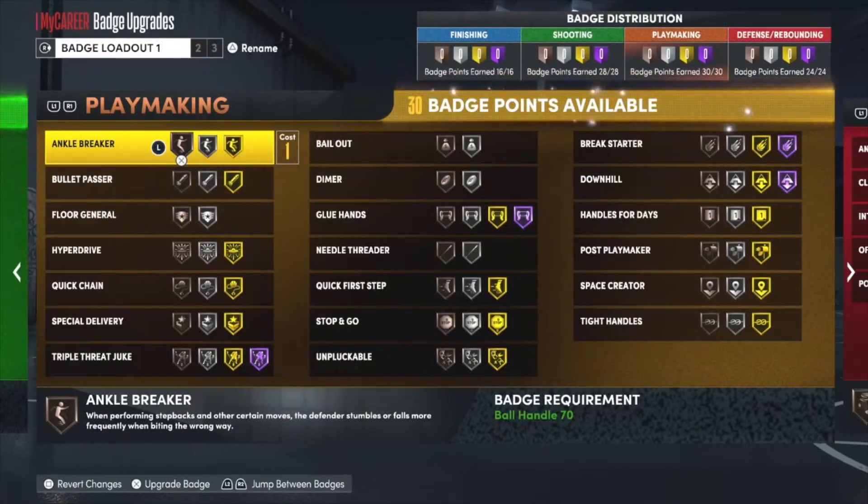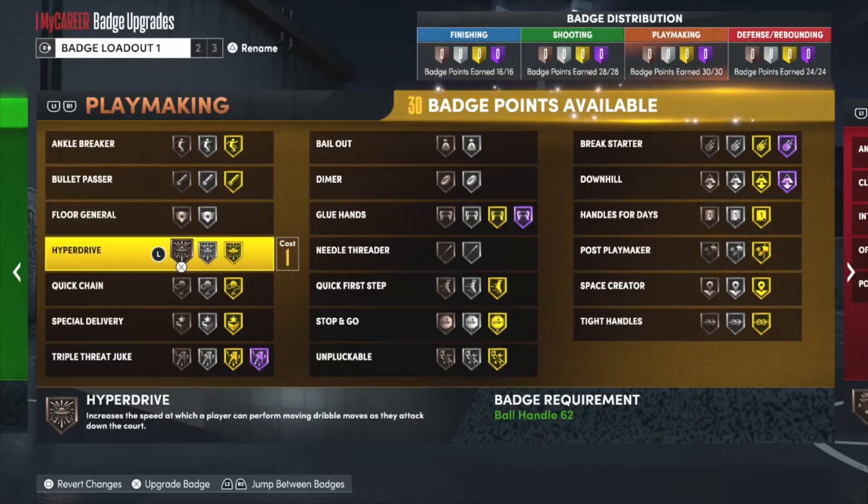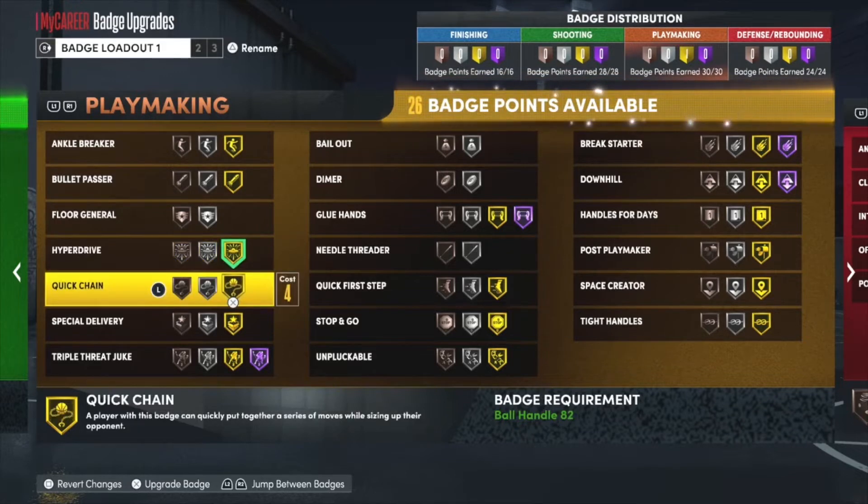Before I get into the dribble tutorial, I want to make sure y'all got the right badges. The first badge is Hyperdrive — this increases the speed at which a player can perform dribble moves as they attack down the court. A lot of people think this badge is just for when you're literally coming down the court, but it actually helps you while dribbling in place too. Make sure you equip that — it makes my player way more hyper.